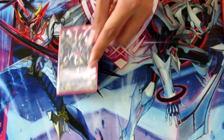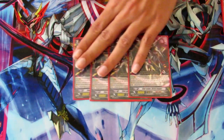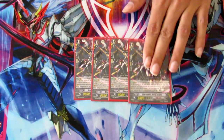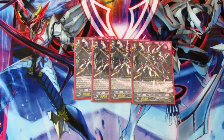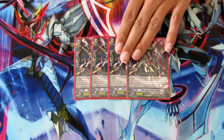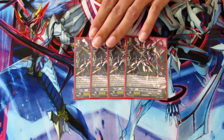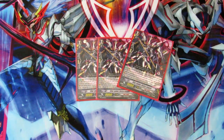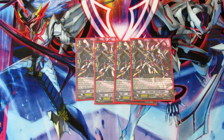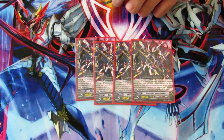Next are the grade 2s — running four mates for Dark Zodiac to maximize his Persona Blast-like skill to lock rear guards. Astro Reaper's effect is when you hit the Vanguard when he attacks, you get a Soul Blast 1, look at the top five cards of your deck, choose a copy of a unit that's on your Vanguard circle, and put it into your hand.